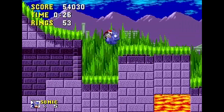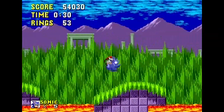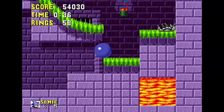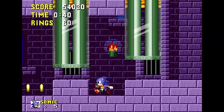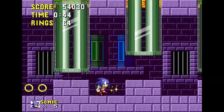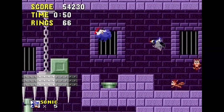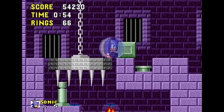Marble Zone is definitely more deadly than Green Hill. When you jump on these platforms they catch on fire because that's lava — though they don't even catch fire if you jump quick enough. This blue thing around me is a shield from a monitor. It's really useful — it defends your rings. If you get hit while you have it, you lose the shield but not your rings. That's a useful tool if you're trying to collect 50 rings to get the emeralds.